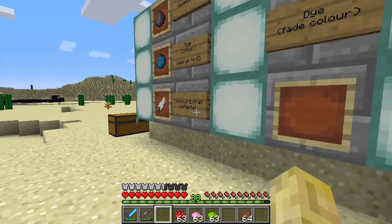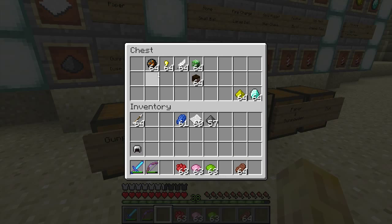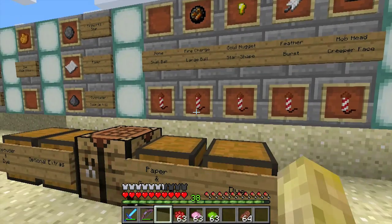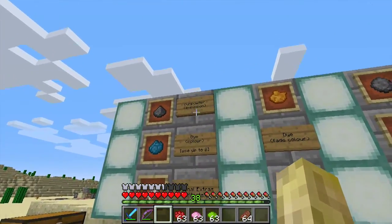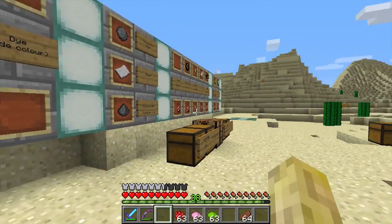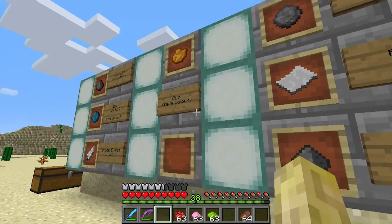There are optional extras available for effects. You've got the fire charge, the gold nugget, the feather, mob heads, glowstone dust, and diamond — it starts to get expensive. To recap: gunpowder plus dye gives you the firework star, you can add an optional extra, and you can add a fade color.